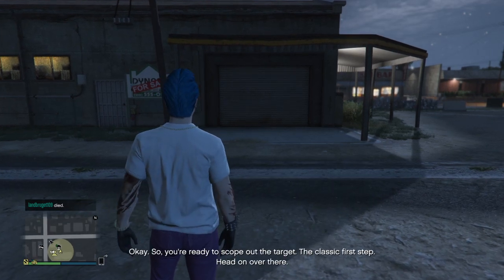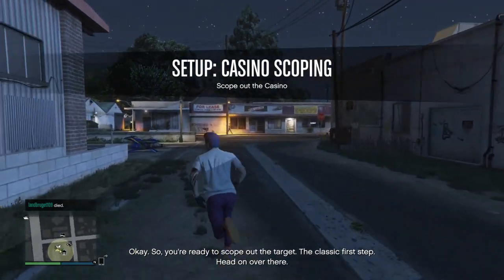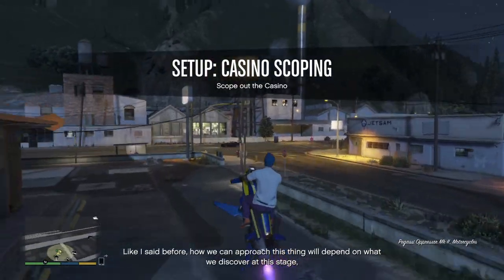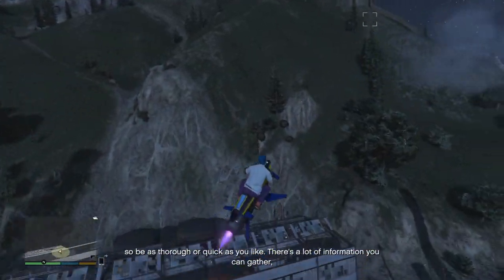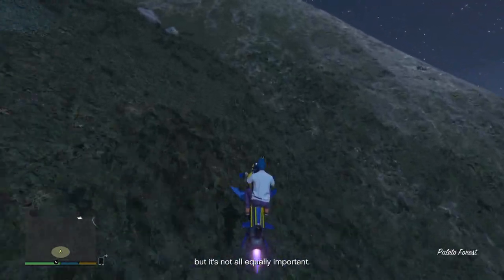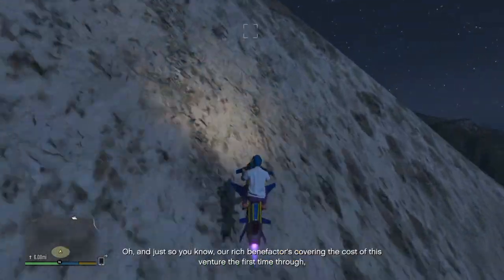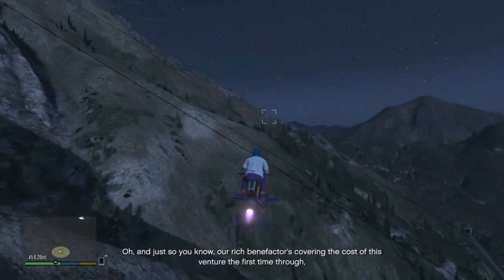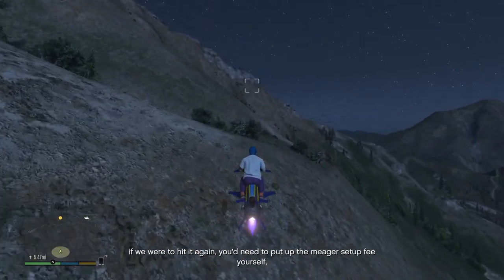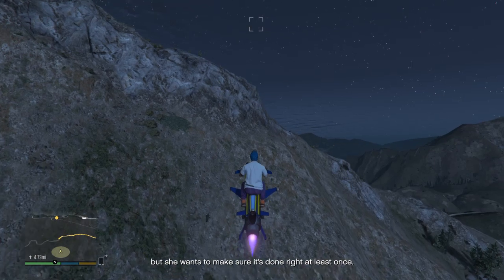Okay, so you're ready to scope out the target - the classic first step. Head on over there. How we approach this will depend on what we discover at this stage, so be as thorough or as quick as you like - there's a lot of information you can gather, but it's not all equally important. Our rich benefactor is covering the cost of this venture the first time through. If we hit it again you'd need to put up the meager setup cost yourself, but she wants to make sure it's done right at least once.